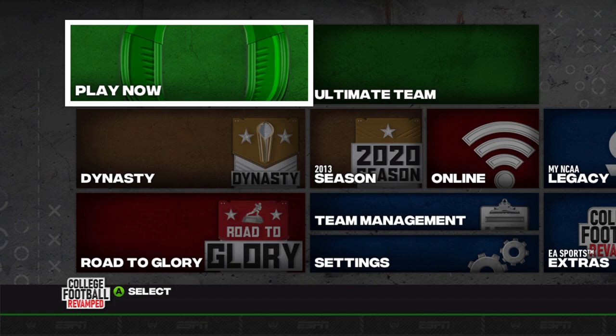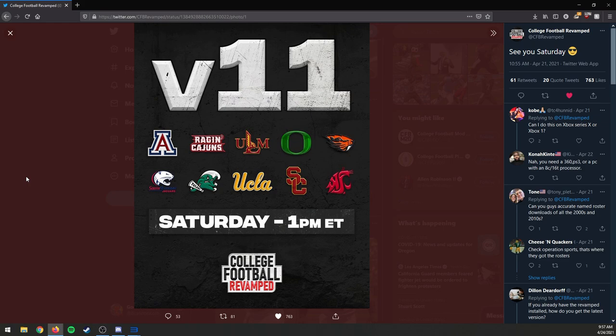Definitely the most anticipated for myself. As we can see here, some new teams updated — the rest of the Sun Belt, and finally, some Pac-12 teams, including my favorite team in college football, the Oregon Ducks. We've got Arizona, Louisiana Lafayette, Louisiana Monroe, Oregon, Oregon State, South Alabama, Tulane, UCLA, USC, and Washington State.